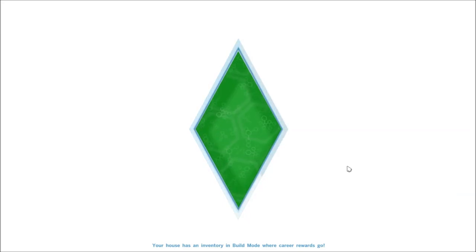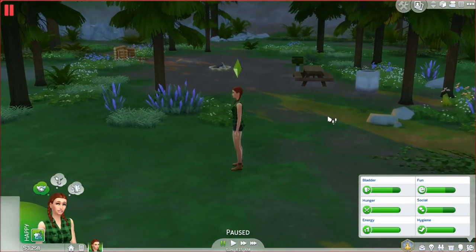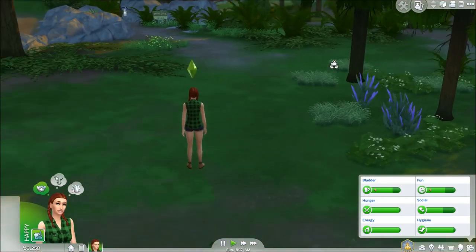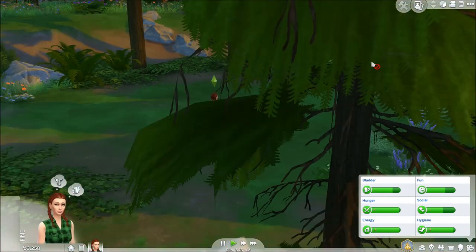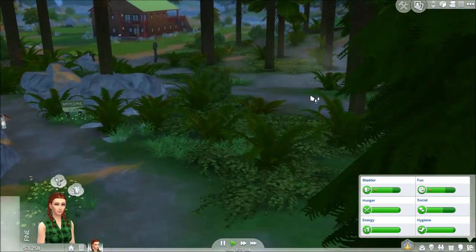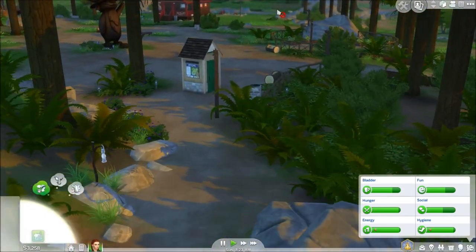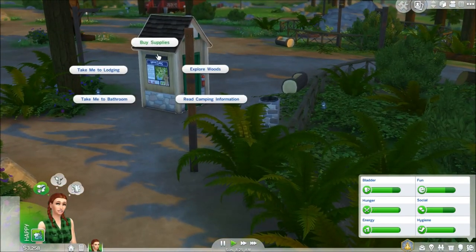We didn't buy any camping supplies, so we're just going to go to the little ranger station and get a tent and all that. I always get lost in this area — okay, here it is. Right away we're just going to buy some supplies.